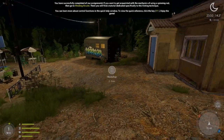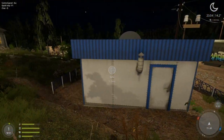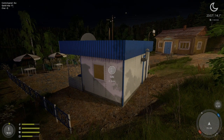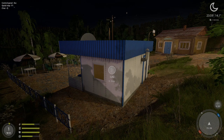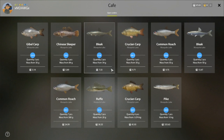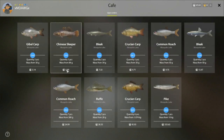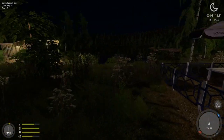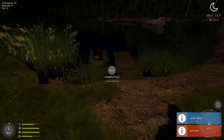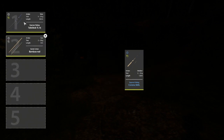Since travel is free we'll go back and forth between Mosquito and Winding Rivulet. One of the early questions people have is what's the best way to make silver early on. The cafe here at Mosquito Lake is in this building — hit Enter to go inside. You can see orders like getting three Chinese sleepers that are 84 grams or more for 5.89 silver. Pay attention to these orders — that's a good way to make money early on.